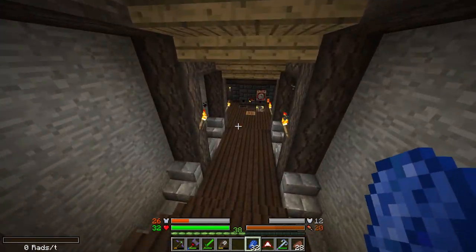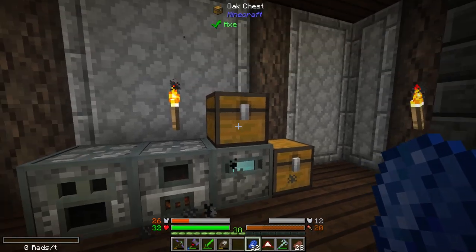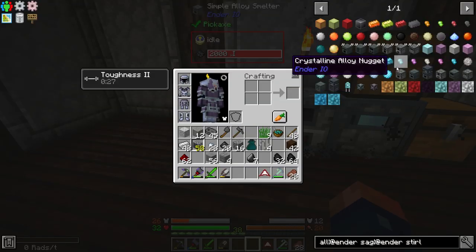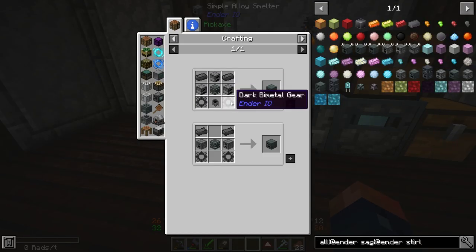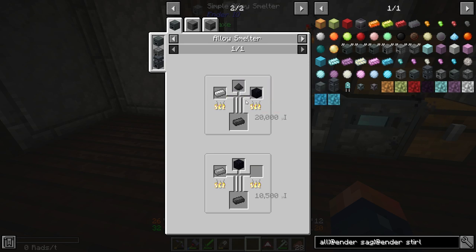We should be getting pretty close to upgrading these machines. We want to upgrade them as soon as we possibly can, so that's going to take some time. Some other things that we're going to need to make — as we've seen here — is we're going to need some dark steel.